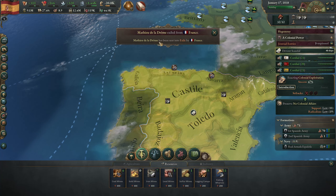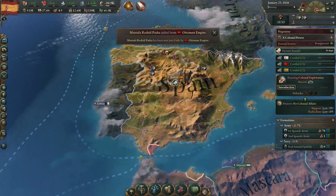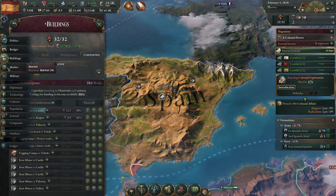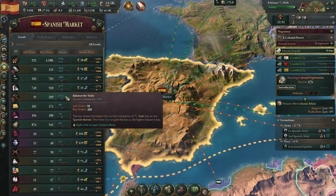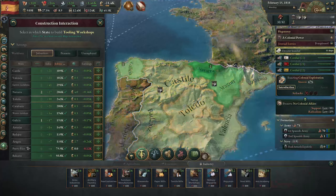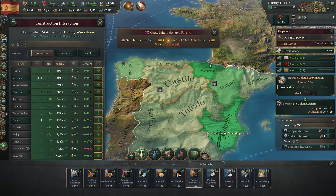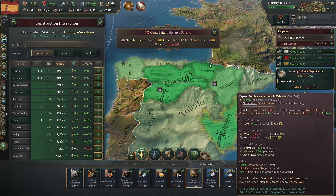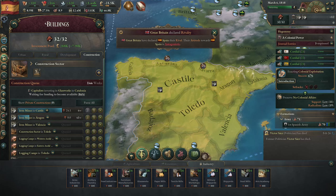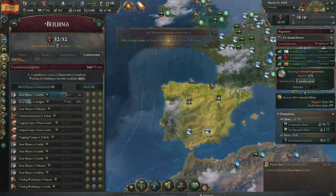Enactment chance is back up to 47 percent. We have an event - Mathieu de la Drome has been sent into exile by France, interesting. We have an iron shortage and tool shortage. Looking at tools on the market, we do have quite the tool shortage, so we're going to build some tooling workshops - we'll add one in Valencia and one in Castile. Great Britain has declared rivalry against us.